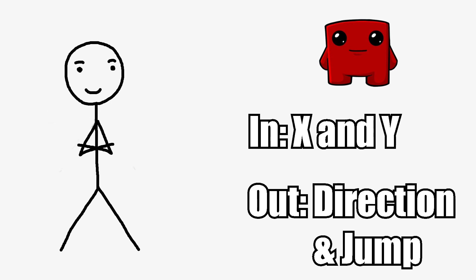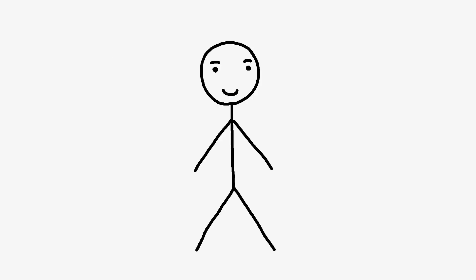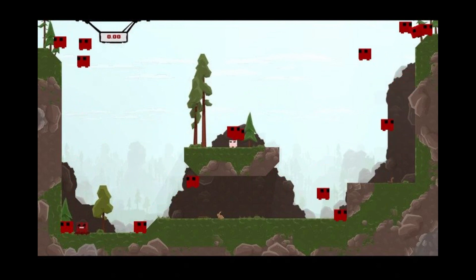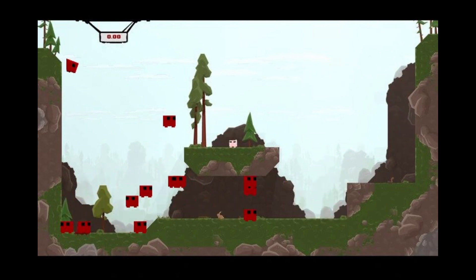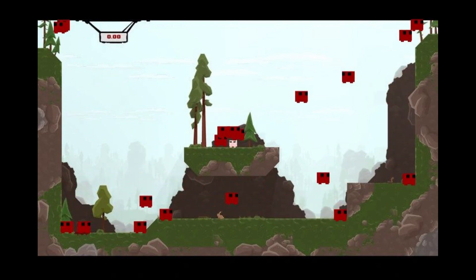The idea is that by keeping the best neural networks around and improving the population slowly using mutations and breeding, you can reach the best AI for your problem. In our case, the AI only knows its x and y coordinates and outputs whether to move left or right and whether to jump. We let the AI run for a few seconds before choosing the best ones based on the shortest path from them to the target location. Some of you might say the AI isn't learning but just memorizing how to beat this level — and to you I have to say, dude, can you just chill out?